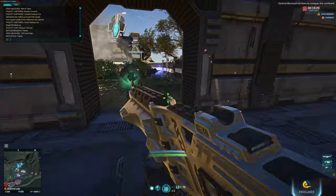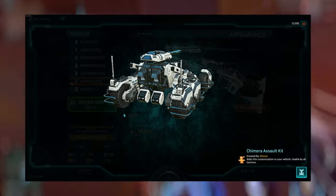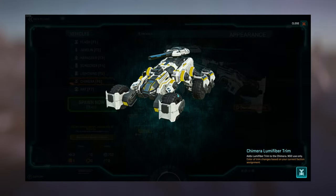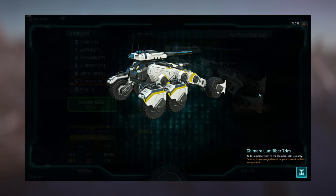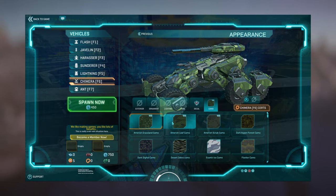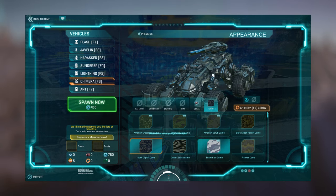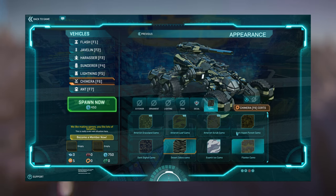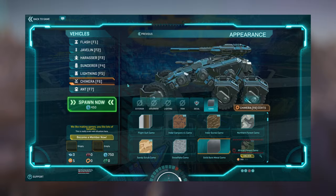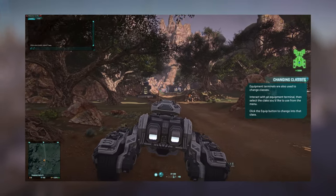The new tank, the Chimera, is arguably the best looking vehicle in Planetside 2. The visual design seems more resolved and developed than any that have come before, including those added in this update. The quality difference compared to something like the Lightning is a massive jump — to the average person they might even look like they've come from different games. It's a tank, but interestingly it doesn't feature tracks like other main battle tanks in the game, so it can't do an on-the-spot pirouette and needs to be driven forward and backward to maneuver.